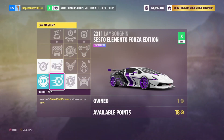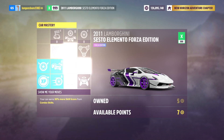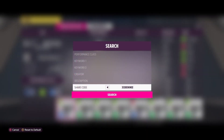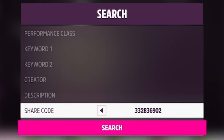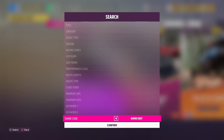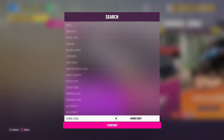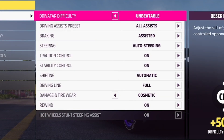First things first, go ahead and make sure you have the Lamborghini Sesto Elemento Forza Edition, and you're going to want to go to your car mastery and basically upgrade everything so that you can earn the most skill points during your race. You're also going to want to put a good tune on the car — you guys can use this tune on screen now. Once that's all taken care of, go to event lab, event blueprints, and then enter the share code shown on screen, start the event, then go into difficulty and settings and copy the settings shown on screen now.